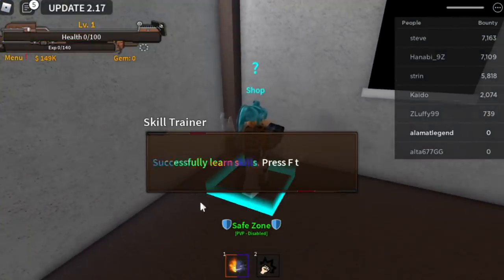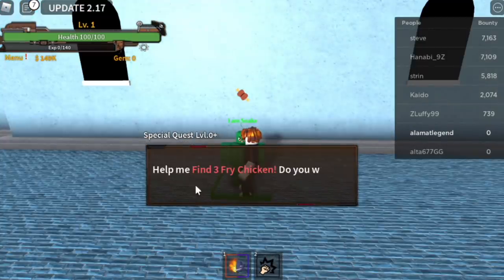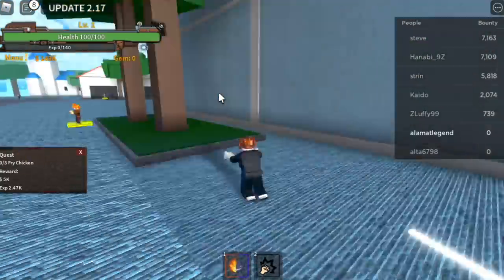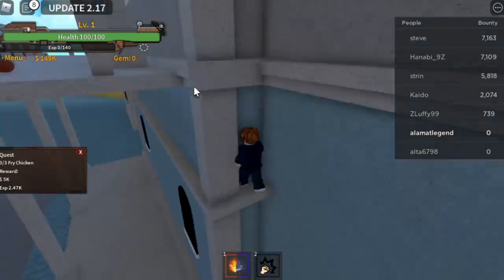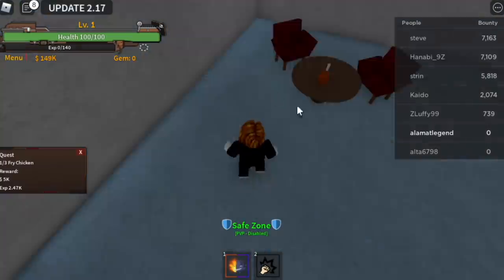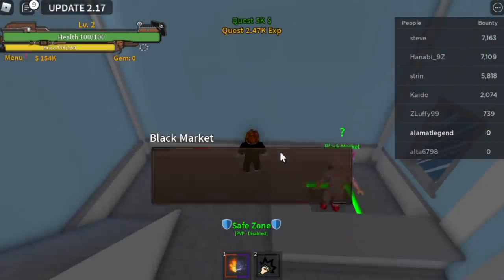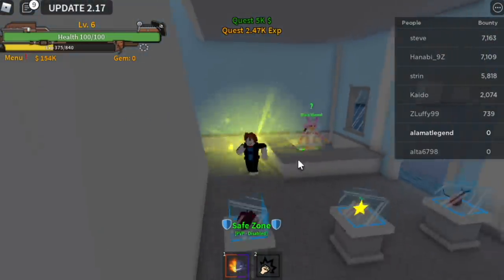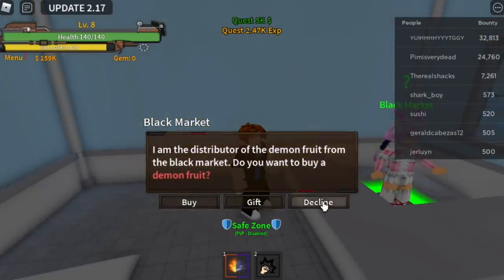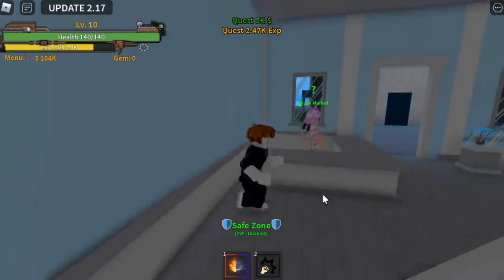After this, you need to grind some bellies. And the best way to do that is to do the Chicken Quest — level up fast and grind more belly. All the locations: first up is here in the Peres, next up is the Spawn Point, and next up is the Black Market. Do this until you level up — maybe level 10, 12, etc. The main goal here is to get your money to 150,000 or more.